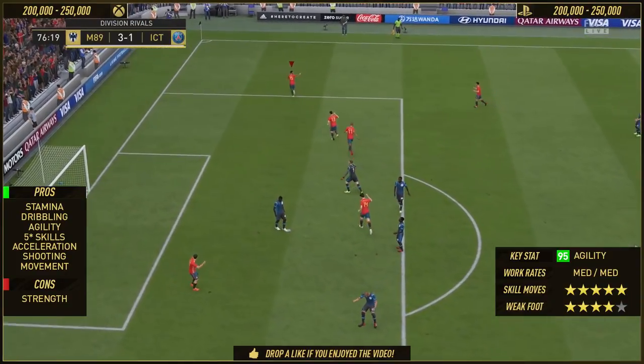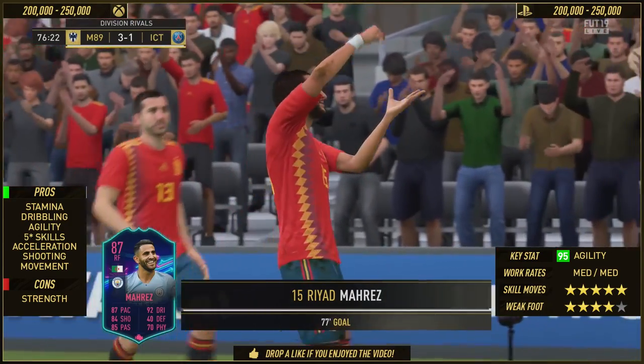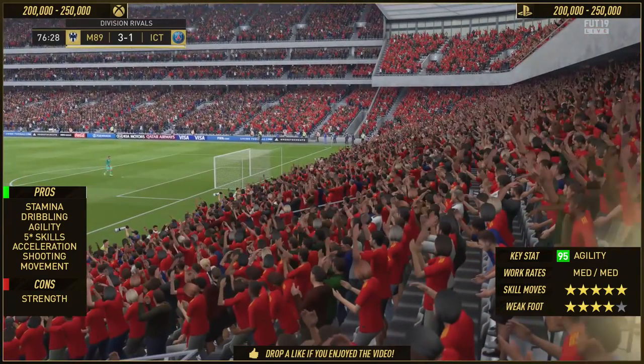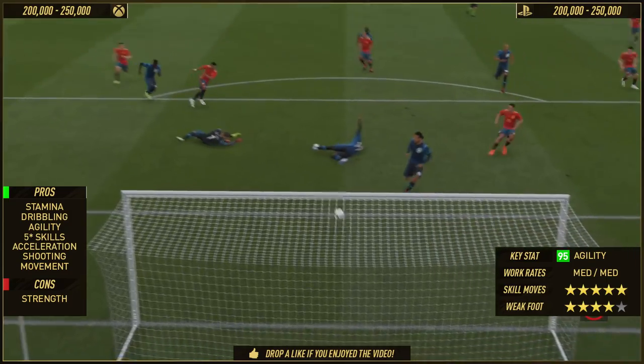I was being a bit cocky on that goal. The only real con with the card is the strength — he's not very strong. 65 strength, 56 aggression. He's not very strong on the ball, so he will get pushed off if you can catch him. If you can get near him — he's very evasive and quick on this game.